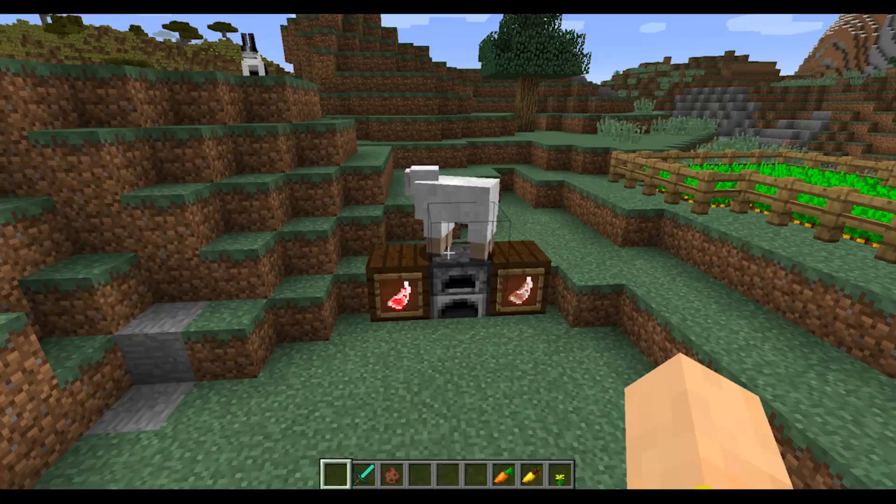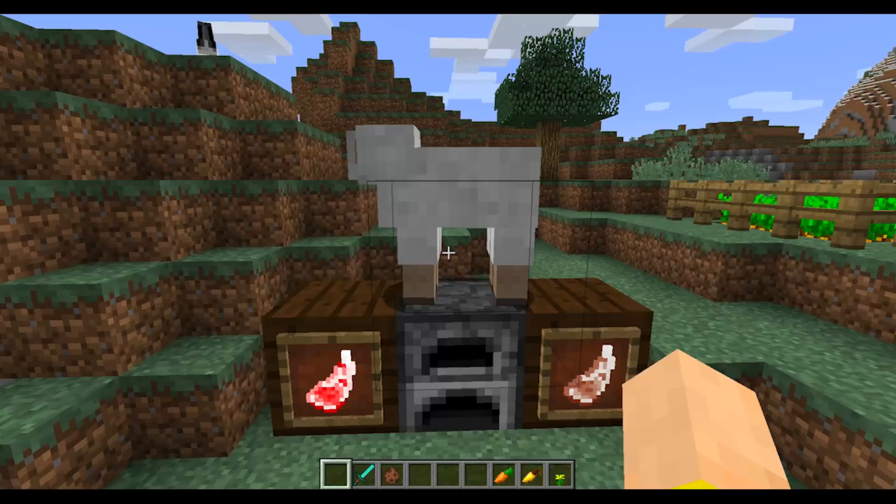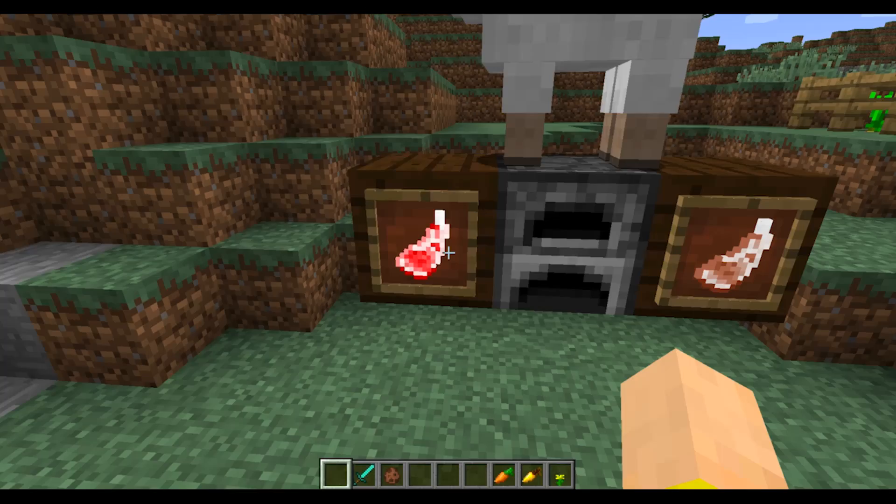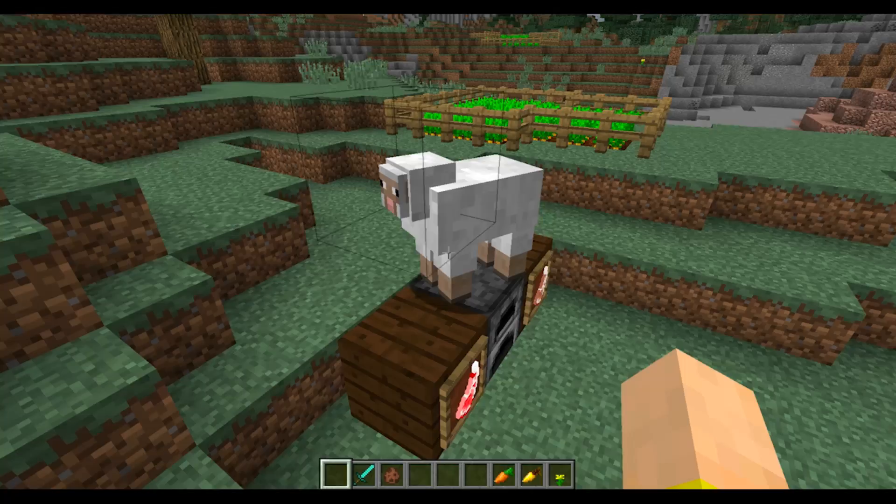Before we get into the special ones, I wanted to take a little detour from bunnies and talk about sheep — they actually have a food drop now. Finally, you can get raw mutton, which will heal one shank of hunger. It's basically the same as a cookie. But if you cook it, it will heal three shanks — equivalent to mushroom stew or a baked potato. So it's not too bad for a food source, especially if you have tons of sheep around to get wool.